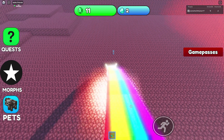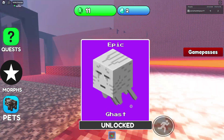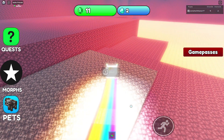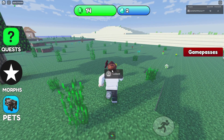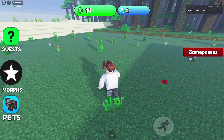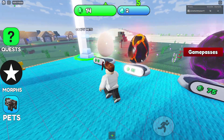Oh wait, we already got magma cube. We've got wither - we did not have wither. And the chicken - we did not have the chicken! Happy about getting the chicken. Oh, 30 morphs! We got 30 morphs! Oh, look - you get pets! That's what the emeralds are for. Oh, that's pretty cool!